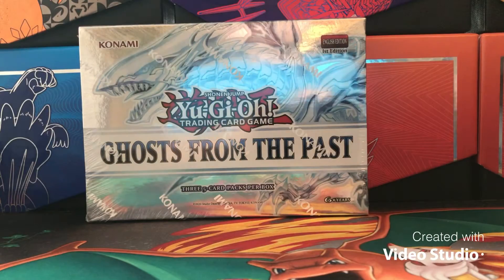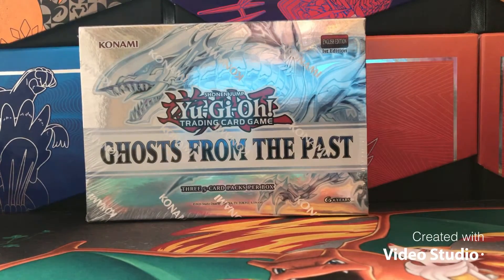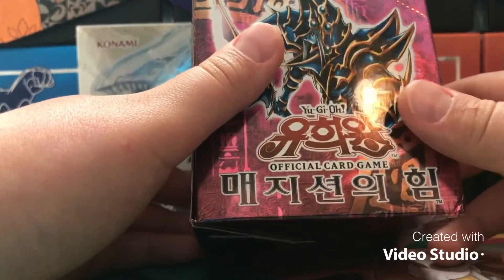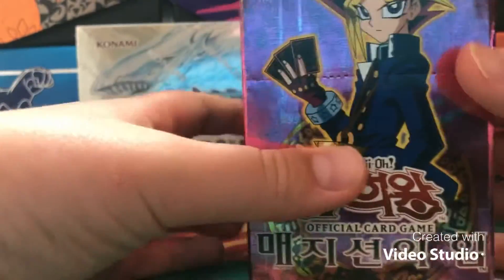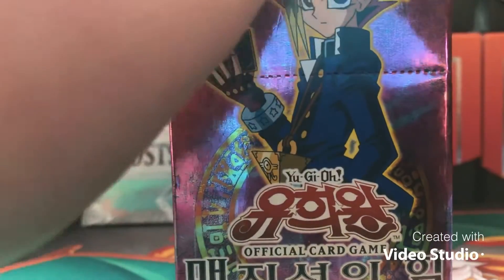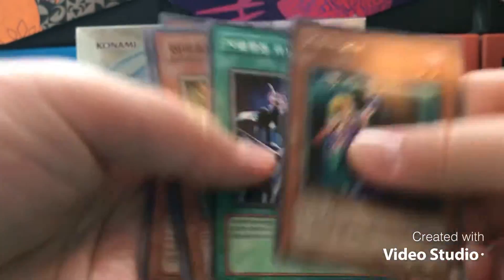Hey, what is up guys, CP Cool here back at you again with another video. Right now I'm going to be uploading a few different videos in the next few days just to get some openings out there. As you saw by the title, I have original Yu-Gi-Oh packs — they're in Korean, but it is Magician's Force from 2003. This is pretty old; I was able to get it off Amazon for pretty cheap with Prime shipping. Look at all those packs!